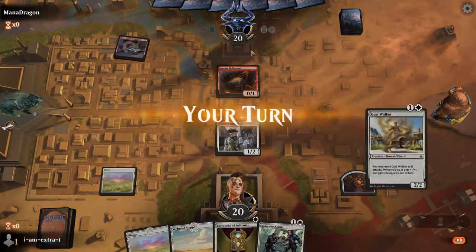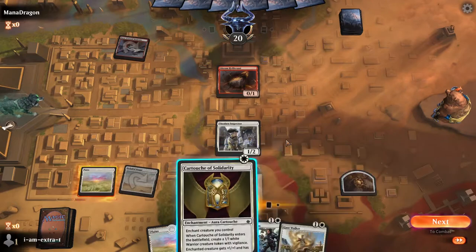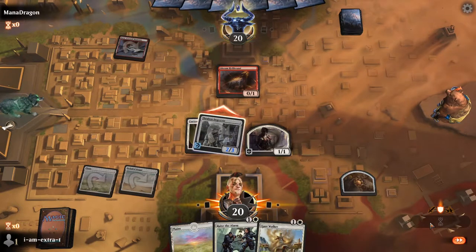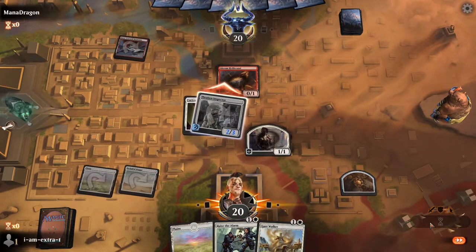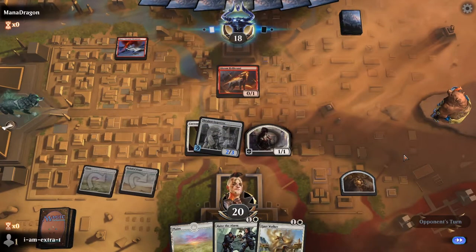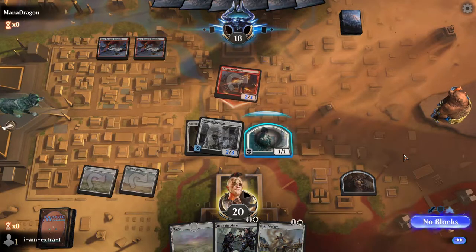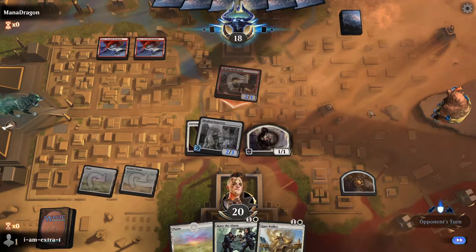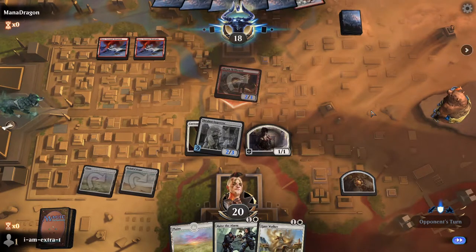Against Mono Red Aggro, Cartouche gets Thraben Inspector out of Shock range, which they don't have open anymore, so Cartouche does seem better on paper. I also really like Raise the Alarm against Mono Red, although I guess there is Dual Shot — they can Dual Shot away my Raise the Alarm tokens. We're going to attack with a 2-3 here and just let it through. We want to trade damage — this is basically just super limited.